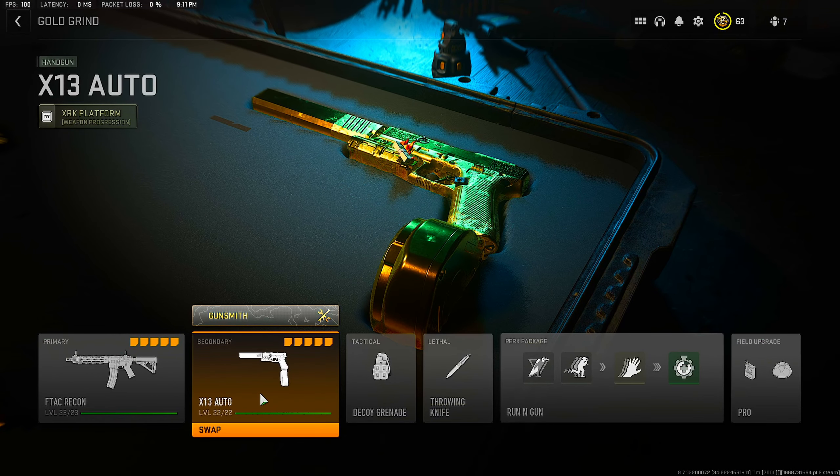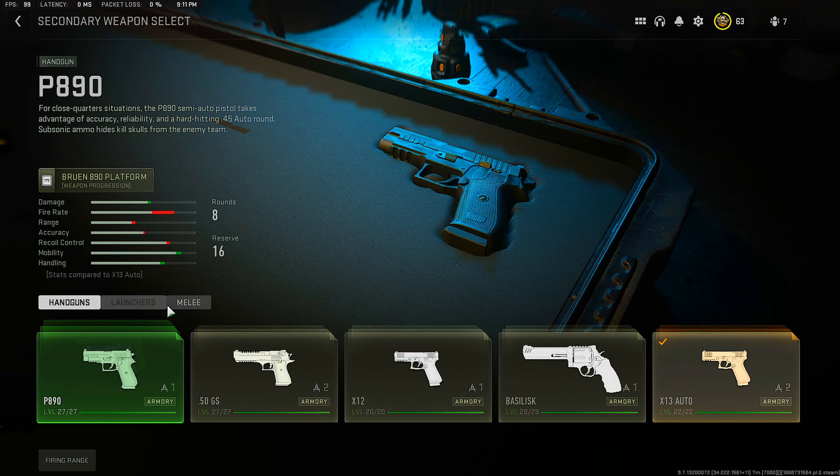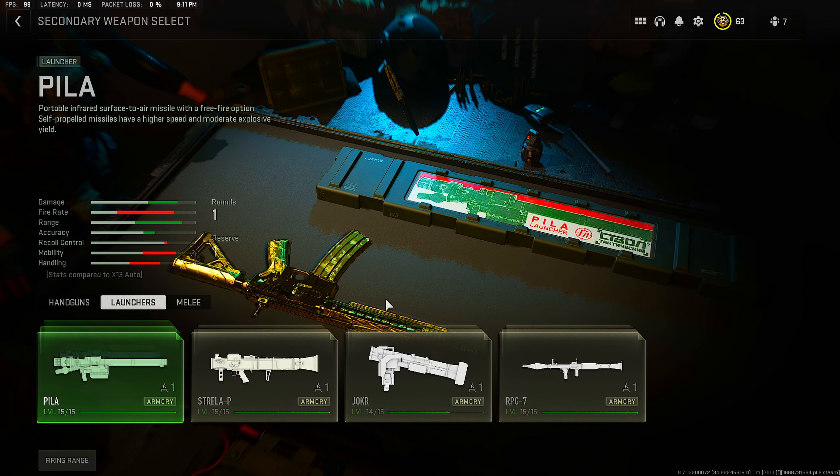For your secondary weapon, you could run whatever you like. I'm currently running the X13 Auto because I have everything leveled up and done with camos. If you're trying to get those camos done, definitely put on a rocket launcher so you can level up your weapon and get those camos done.